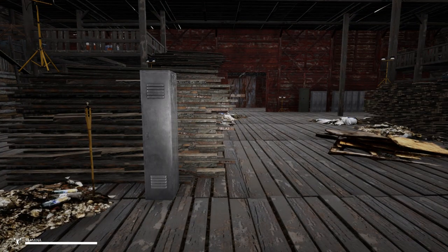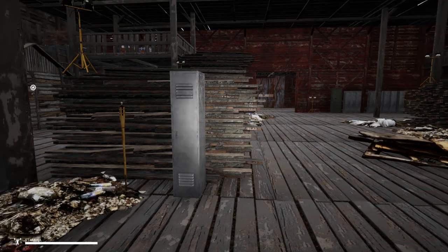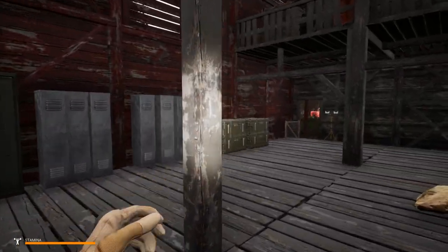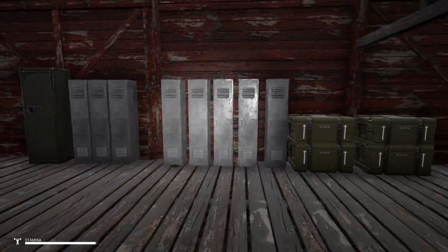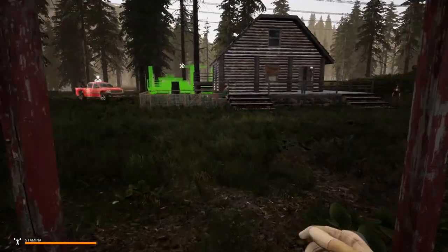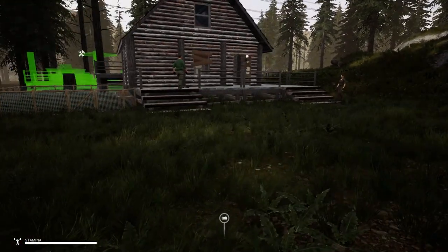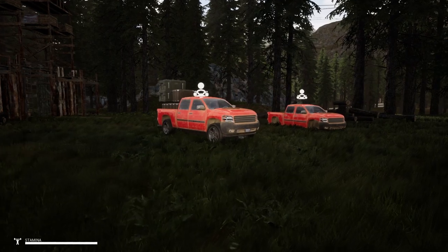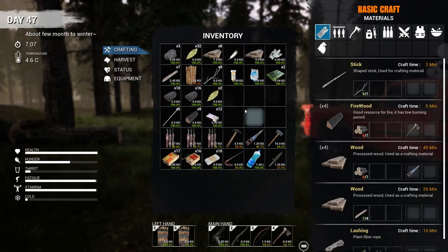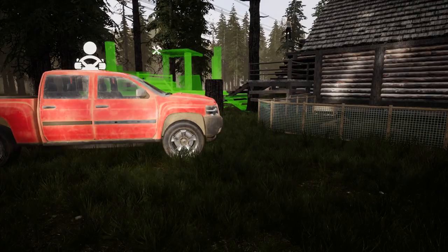Today we're going to be doing some work around the base. I've heard you loud and clear that my base is a pigsty, and I'm going to try and clean it up. I moved all of my storage in here — this isn't the ultimate place for storage, but I had to get it out of the courtyard. The courtyard is looking way better. We still have some logs lying around and I'm going to show you a great way to store logs.